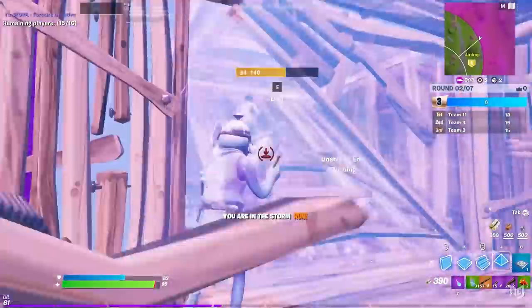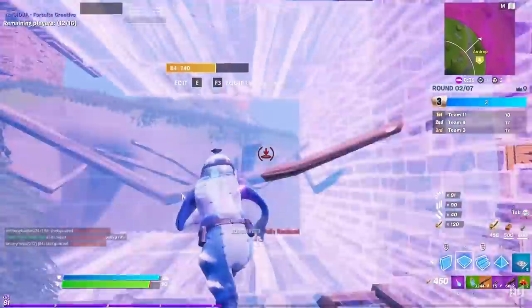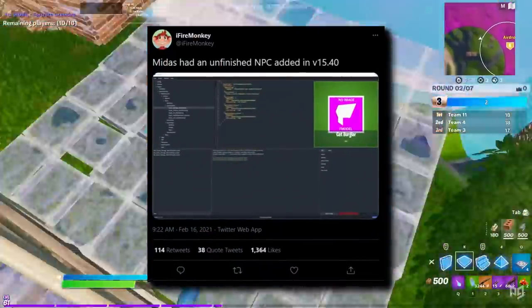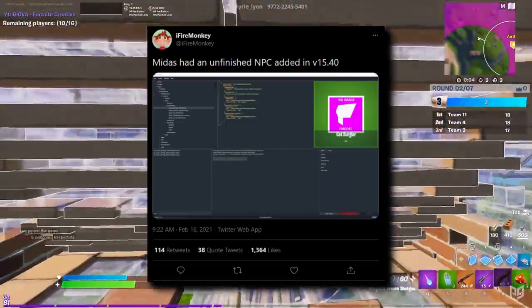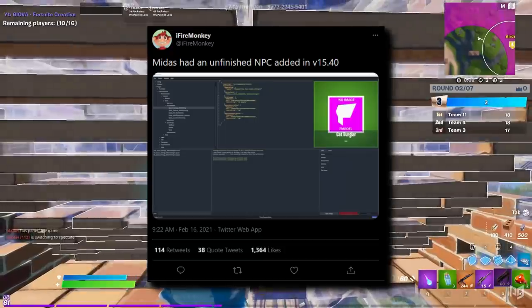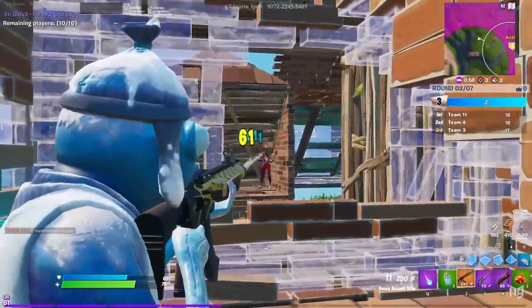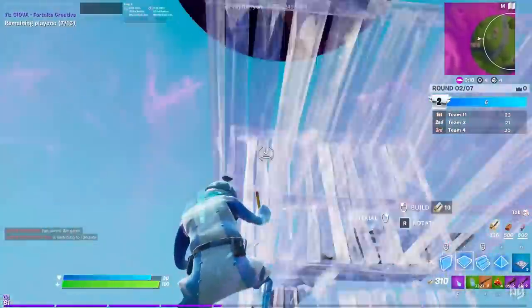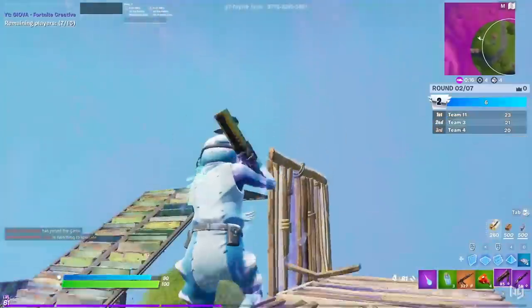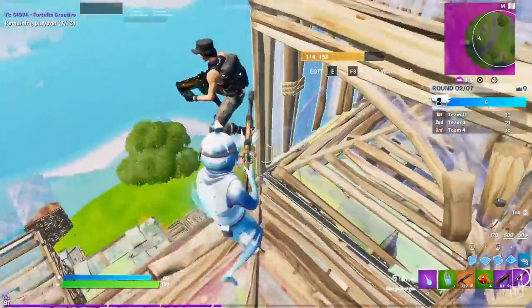On the subject of unfinished things, it seems like the storyline might be about to kick back into gear. Dataminers have found files relating to a currently unfinished Midas NPC that will soon be added to the Fortnite map at some point during the rest of the season. We've not seen anything from Midas since Fort Nightmares, when he was waging war against the land of the living as a spooky spectre. Who knows what version of Midas will be coming to the game and what impacts he'll have on the storyline.